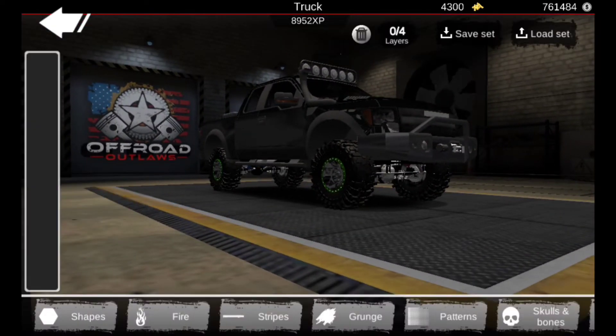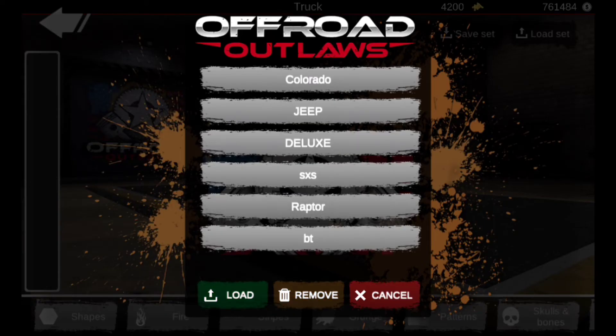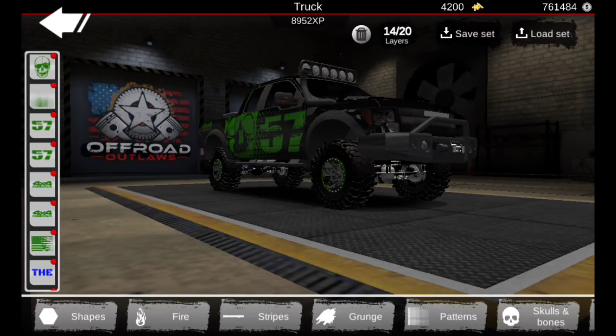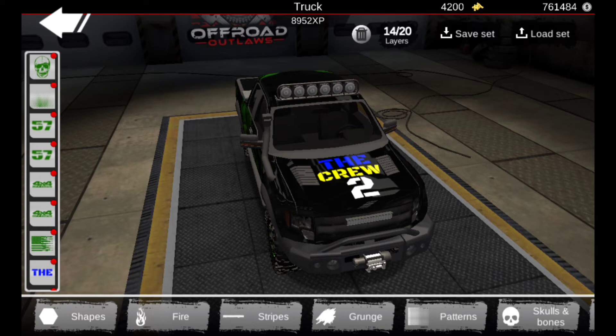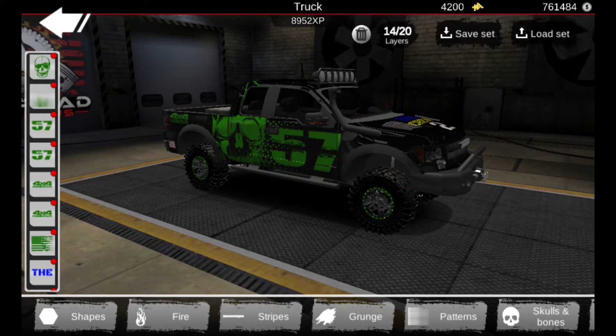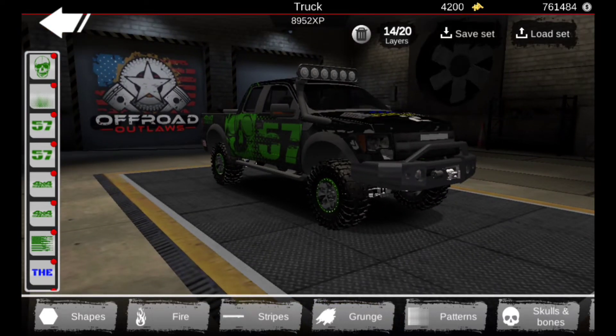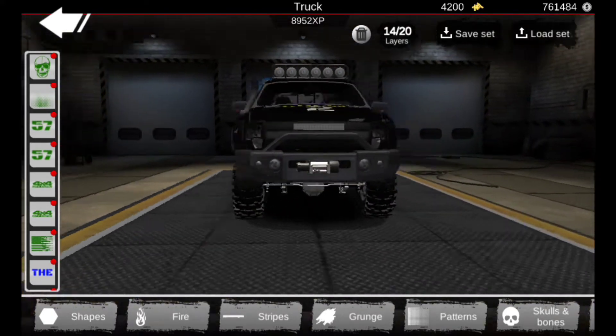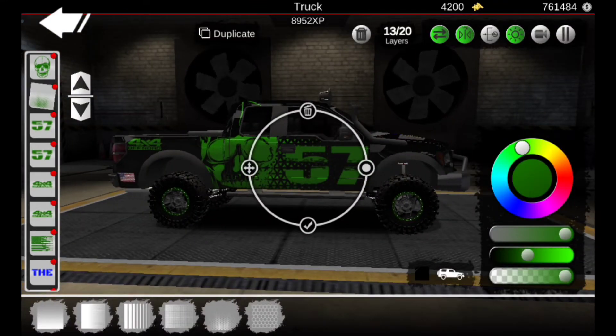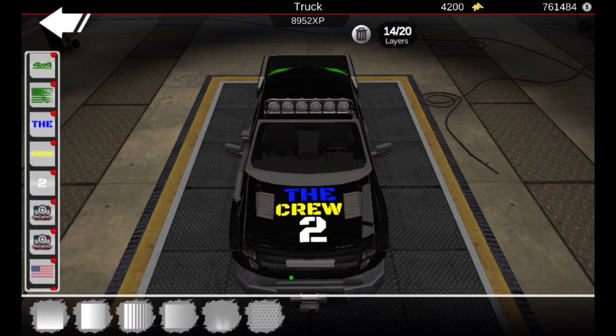Now we got the tires - we're going to do these rock tires. I've got a special decal set that we're going to add to this - we're going to load set and it's called the Raptor. I'll give a little sneak peek to a video coming out in a while - it's called The Crew 2, a game you can play on PlayStation. It's basically just a car game. I'll go into more depth in the video I recorded, so make sure to stay tuned and subscribe to see that.